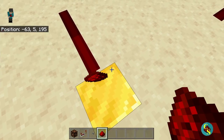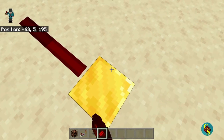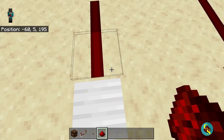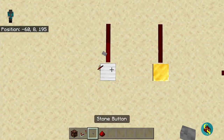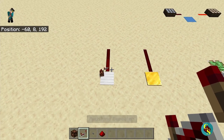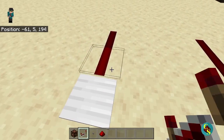If I quickly throw an item on top before I pick it up, it turns to a signal strength of two because there are two entities on top. A heavy weighted pressure plate takes a lot more to give off more than one signal strength. As you can see, I throw four items on top of it and it still does not give off a higher signal strength than one.